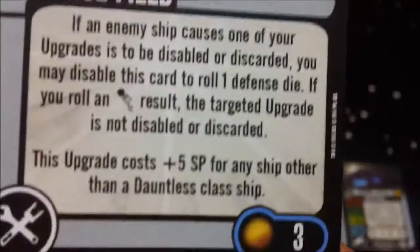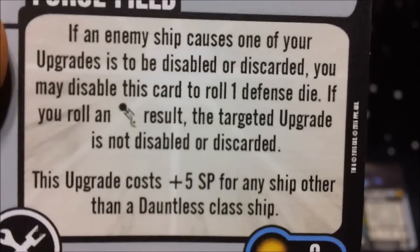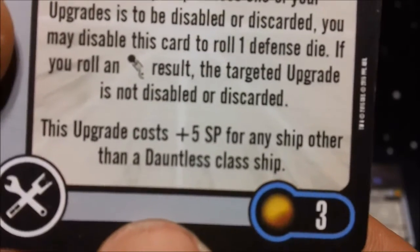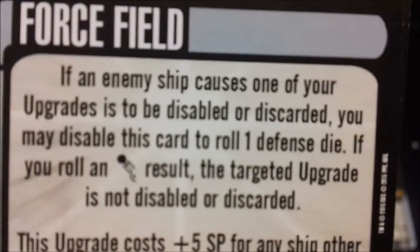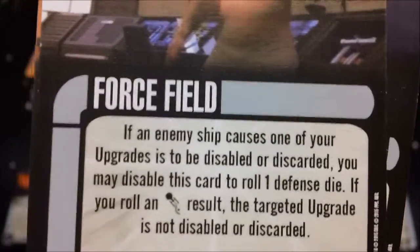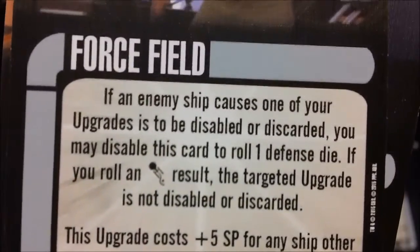Next we have Force Field for 3 points — with an interesting typo on the card. If an enemy ship causes one of your upgrades to be disabled or discarded, you may disable this card to roll one defense die. If you roll an evasive result, the target upgrade is not discarded or disabled. It costs 5 extra points for any ship other than the Dauntless class. Three points is a little steep, but if you're running an upgrade-heavy ship it might be worth it just for the chance of making your opponent waste one of their abilities.